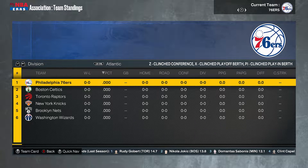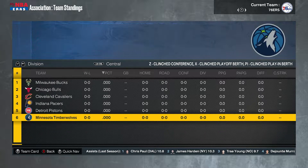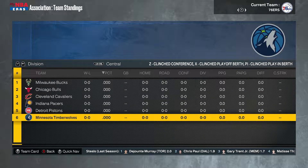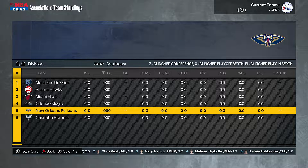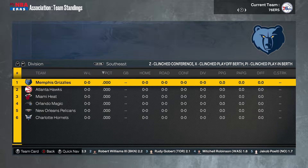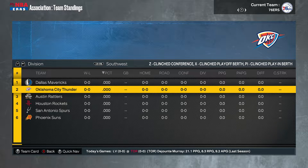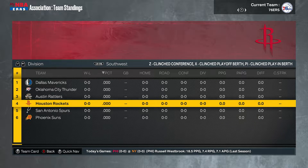Now for the division alignment. The Atlantic Conference: 76ers, Celtics, Raptors, Knicks, Nets, and Wizards. The Central: Bucks, Bulls, Cavs, Pacers, Pistons, and we added the Timberwolves. The Southeast: we added the Pelicans, Hornets, Magic, Heat, Hawks, and Grizzlies — three teams jumping from the West to the Eastern Conference. The Western Conference gets most of the expansion teams. The Mavericks stay put; the Thunder moves down to the Southwest, along with the Austin Rattlers expansion team, Houston, San Antonio, and Phoenix joining the Southwest.